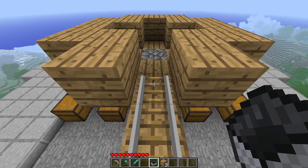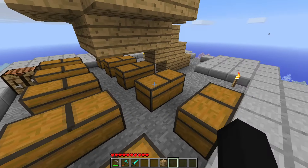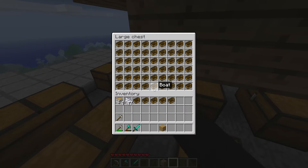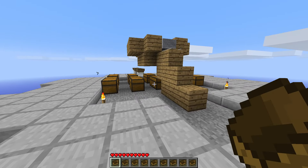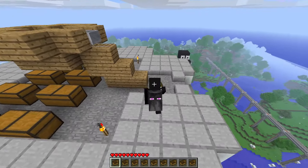Your minecart is just going to go right here. Now the only thing left to do is add all the boats that you want to use. Get yourself an inventory full of boats. The quantity of boats you use will be completely dependent on how far you want to go.